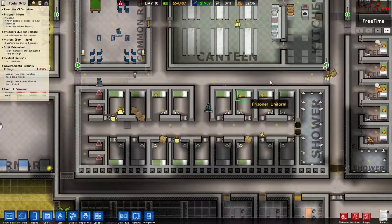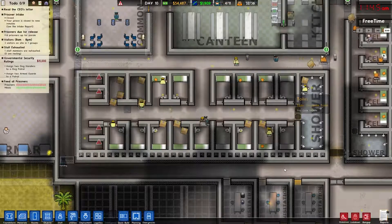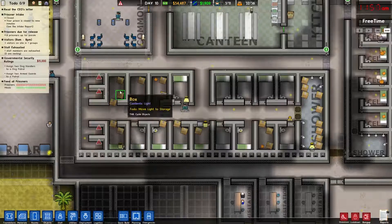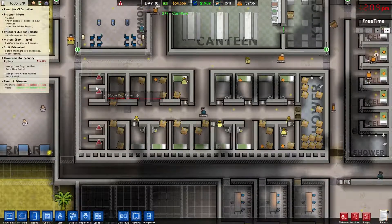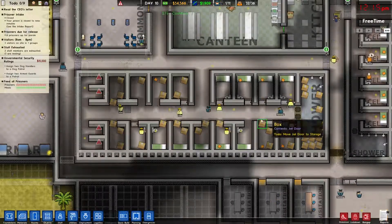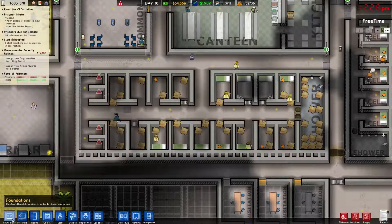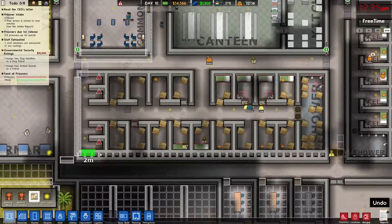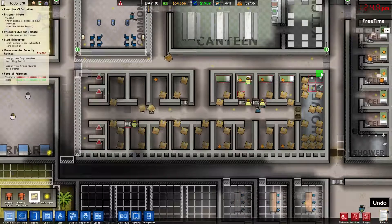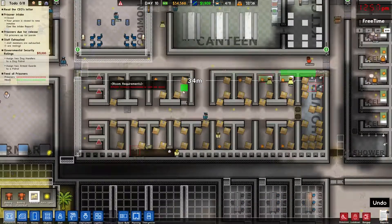They're going to work on dismantling all this because we're going to have to rebuild everything. The walls might be able to be reused, but essentially none of these middle horizontal walls are going to be able to be reused — everything's going to have to go down. Bulldoze all of this right there, as well as this.